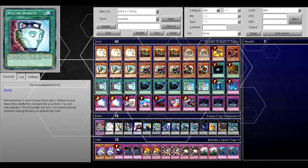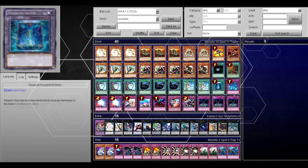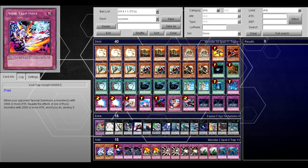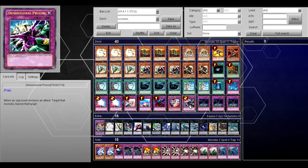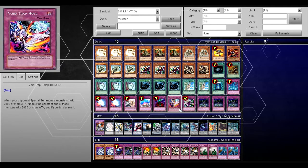1 Dark Hole, 1 One Day of Peace, 3 Duality, 3 MST, 2 Lances, 1 Book of Moon, 1 Torrential, 2 Mirror Force, 1 Solemn, Compulse, Bottomless, Void Trap Hole, 1 Dimensional Prison, and 3 Fiendish Chains. You can swap out the Void Trap Hole for 2 Dimensional Prison if you don't like Void Trap Hole — I dig it.